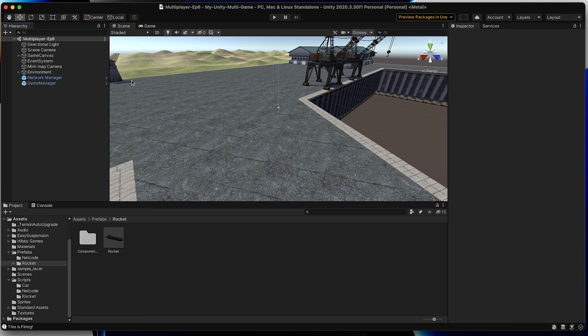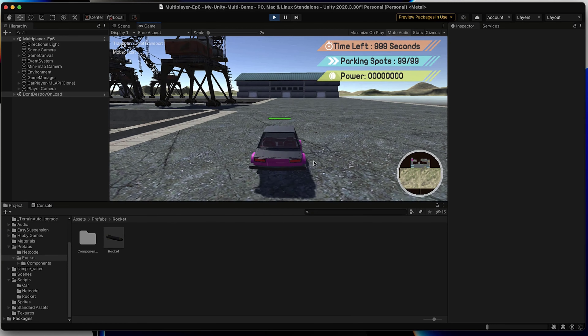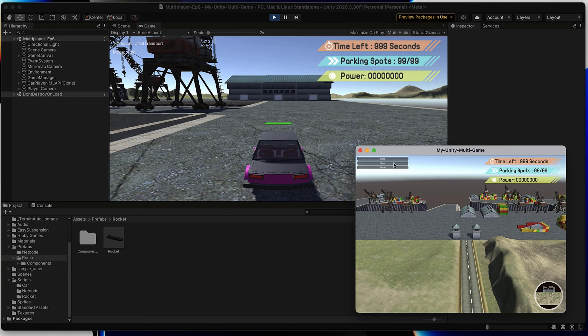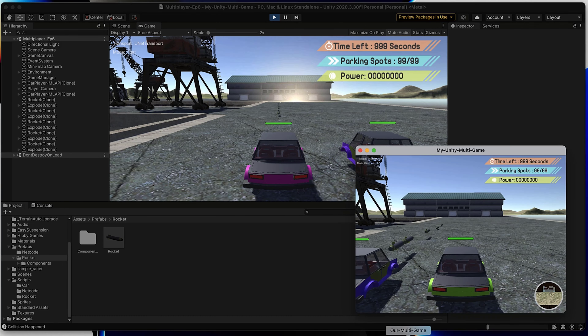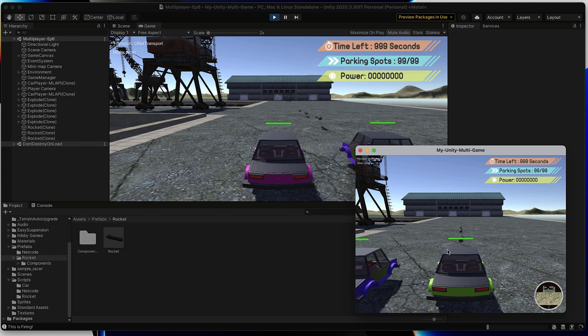Let's go ahead and build our game and see it in action. Our games are up and running. Let's flip over to our editor and start as host. Let's move our character into position so we can see the rockets being fired in both views. Now let's hop into our built game and select client. I'm going to be switching back and forth between both game screens to show that our rocket firing is working. And as you can see, our rockets are working perfectly. All we did was combine our knowledge of server RPCs and use a network transform and network rigid body to track our rockets across the network.